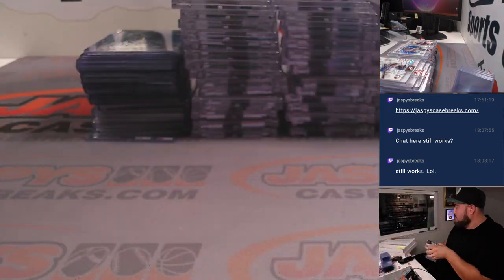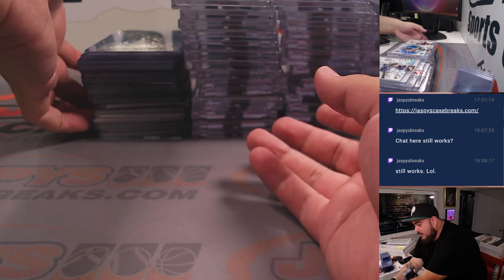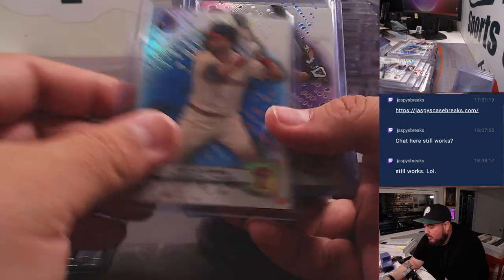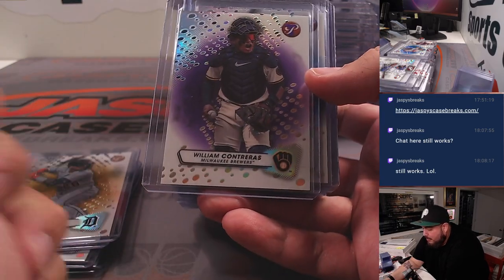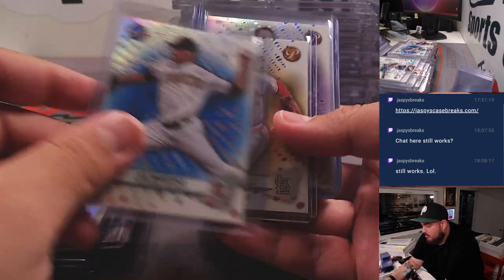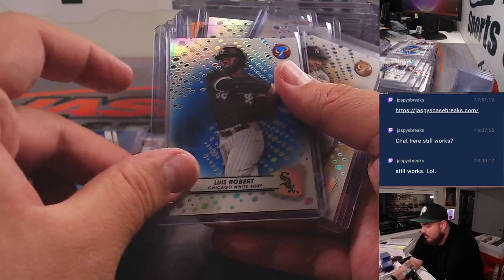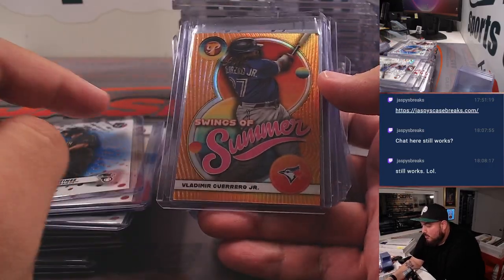Now we're going to go with the numbered base cards that we top-loaded. These are numbered base cards: McCutchen, Springer, Arise, Mike Trout, blue Clemens, blue Seager, purple Perez, Kent, City Royals, Longoria for the Diamondbacks, Bias gold, Contreras, Palacios, Maze, Musgrove, Acuna purple, Joe Manspley, Ozzie Smith, Contreras, Carlton orange, Garrett, Hill orange, Trout blue again, blue Bob Mo, Michael Harris, and a Swings of Summer orange.